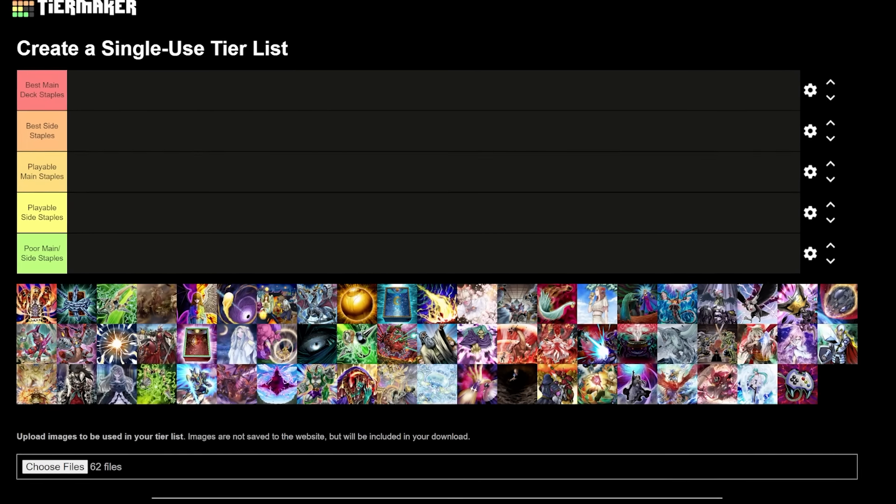So with that being said, how do hand traps fall in the current metagame? I think it's still mostly the same. The best main deck staples are all hand traps — every single one of them. The best one is one that only some decks can play, but if you can play it, it is non-negotiable and should be in your main deck.